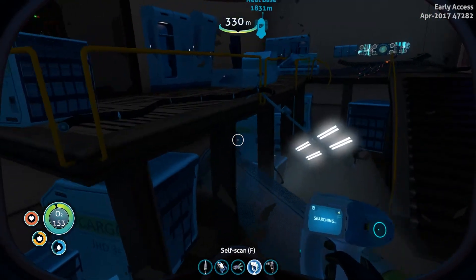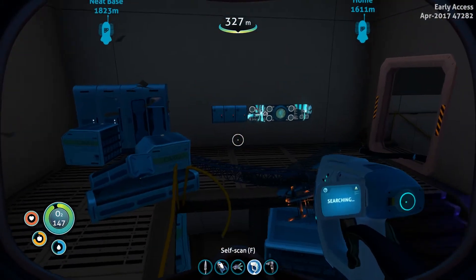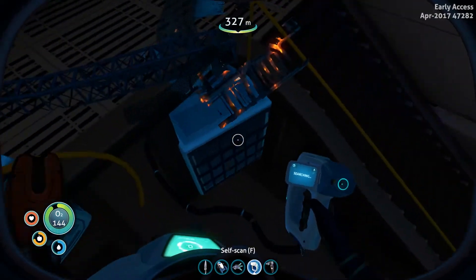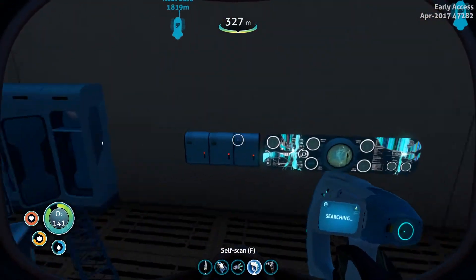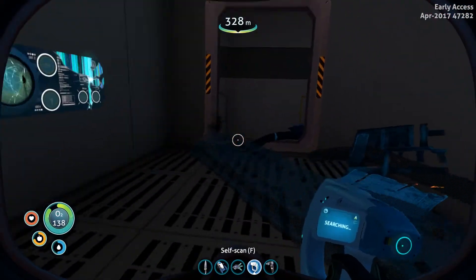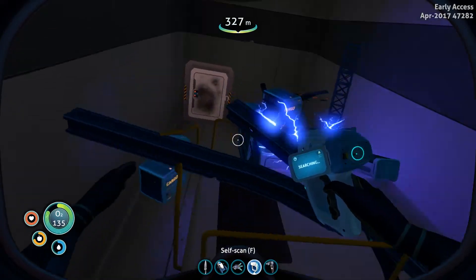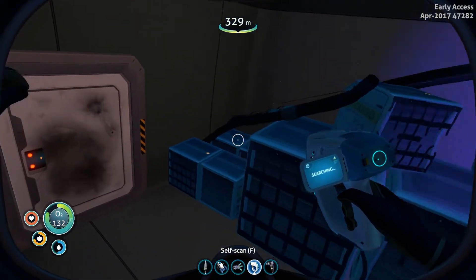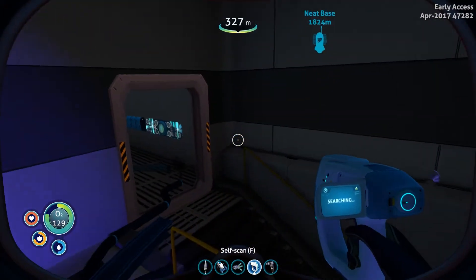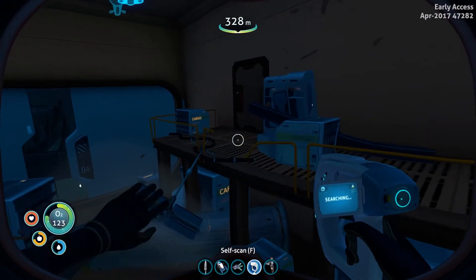Let's get our handy dandy scanner out and start looking for some stuff. I'm pretty sure this is the right wreck that has the other pieces of the moon pool that we need. I really want to get that going so we can upgrade the Sea Moth and get other goodies.